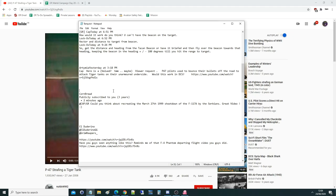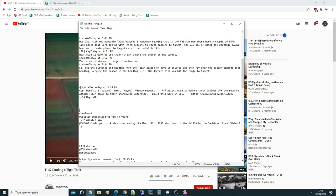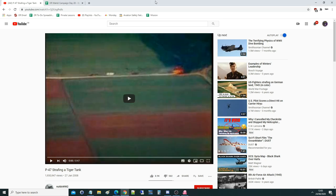Hello everyone, hope you're doing well. It's Monday morning, time for another productive week. A valued viewer request from Artemir yesterday: P-47 Thunderbolt pilots used to bounce their bullets off the road to attack Tiger tanks on their unarmored underside. That just doesn't sound realistic, does it? Would this work in DCS? We've got something to watch, so let's watch.